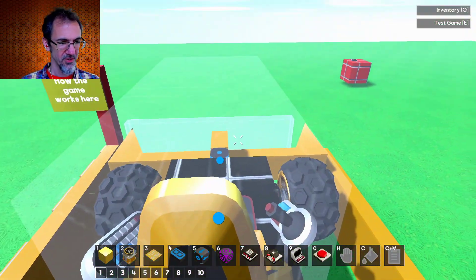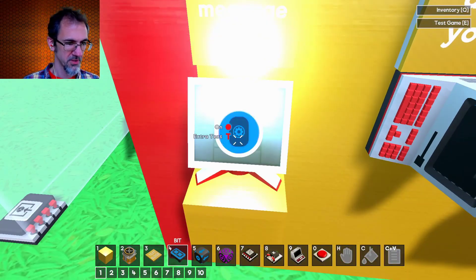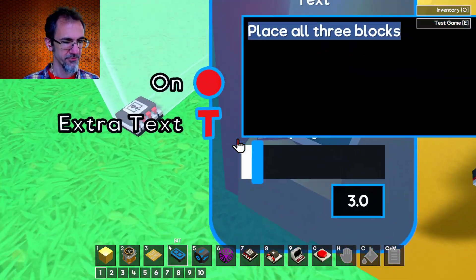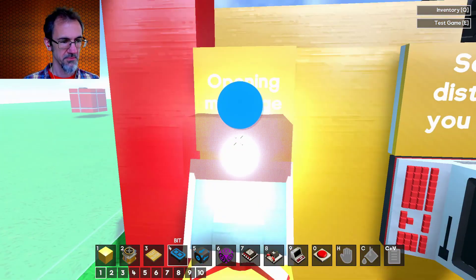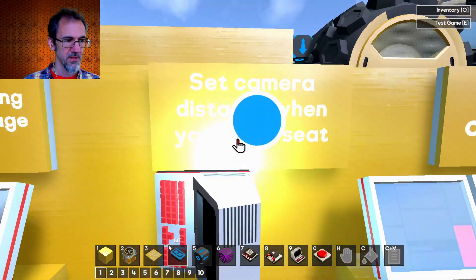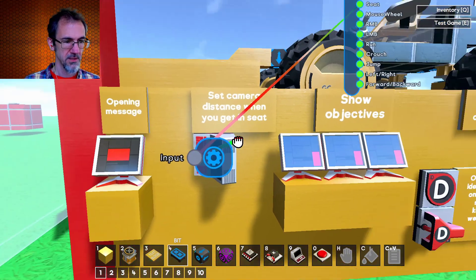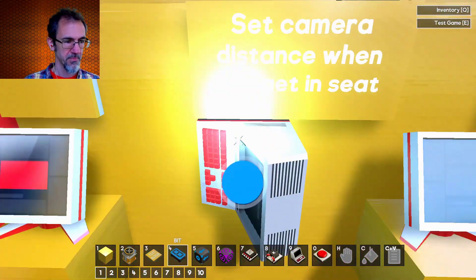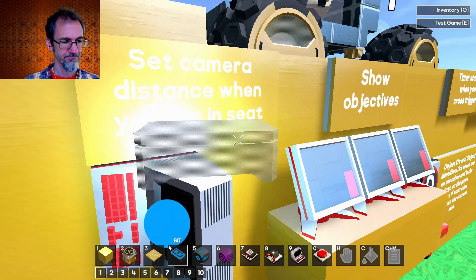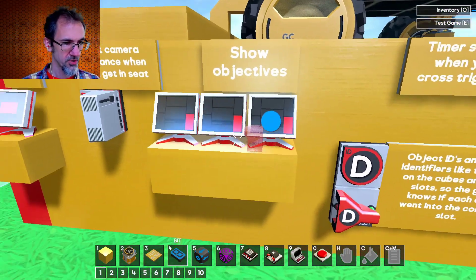Let's see what's going on here. First we have the opening message — it says place all three blocks and it lasts for three seconds. That just comes on automatically, I don't even have anything attached to this. Then when I get in the seat, I'm setting the camera zoom distance to 8, so you don't have to zoom out. And then show objectives.